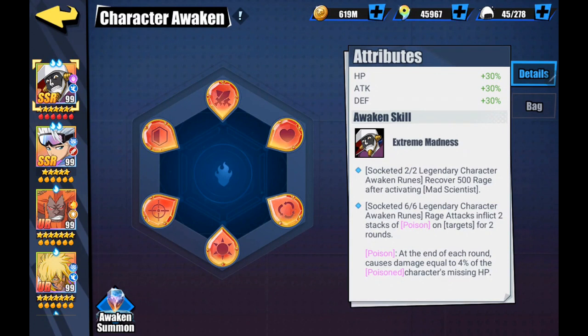When you have all five you awaken both skills. The first skill: you recover 500 rage after activating Mad Scientist - not bad at all. The six of six skill: his rage attacks inflict two stacks of poison on targets for two rounds. You'd think that sounds great, but when you start to play him it's not really groundbreaking for the most part. Does it help? Yes, definitely.